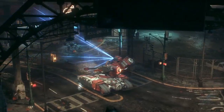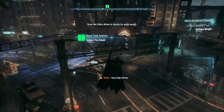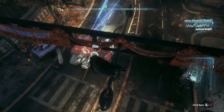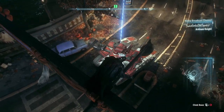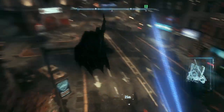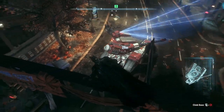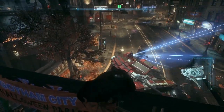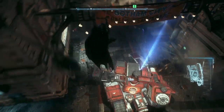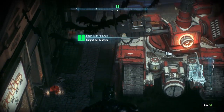There's the tank. I'll need to scan its hull to find a weakness I can exploit. I need to zoom and focus on the target to scan from this distance. That's the rear scan. Now I need to scan the sides. That's the right side scanned. I just need to scan the left side. Can't get a clear shot — I need to find a better angle.